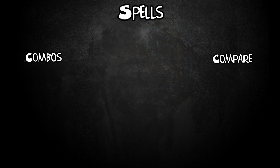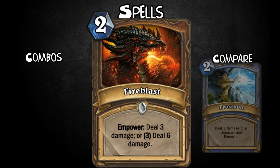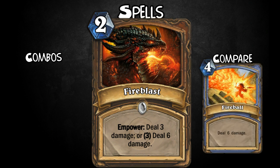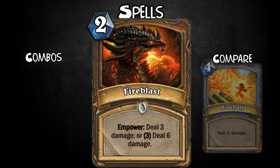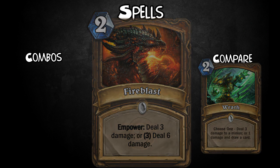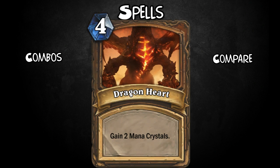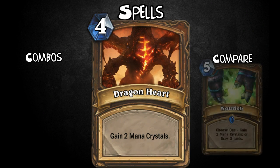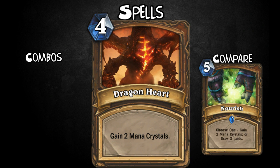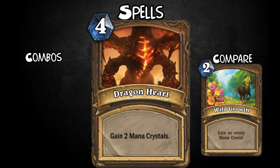On to a damage spell — it is Fire Blast. For 2 mana, deal 3 damage, or pay 3 and deal 6 damage instead. So like a worse Frostbolt and Fireball mixed together — not quite as strong but very versatile. You can use it early to clear minions or save it later for a big finisher. Now this one's my favourite — it is Dragonheart. For 4 mana, gain 2 mana crystals you can use straight away. So you can combo it by playing this on turn 4 and then straight away a Fire Blast or any 2-drop. Then next turn you'll be on 7 mana, ready to drop something huge.